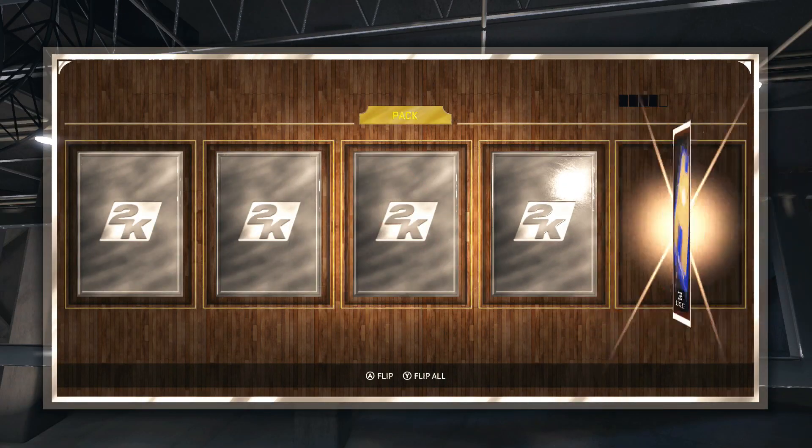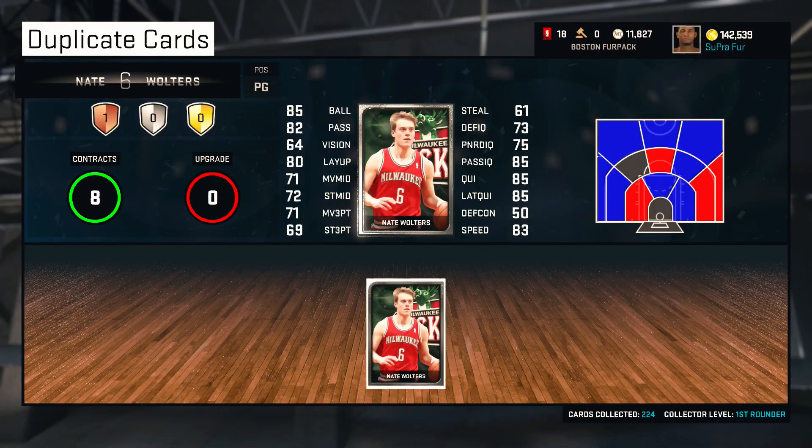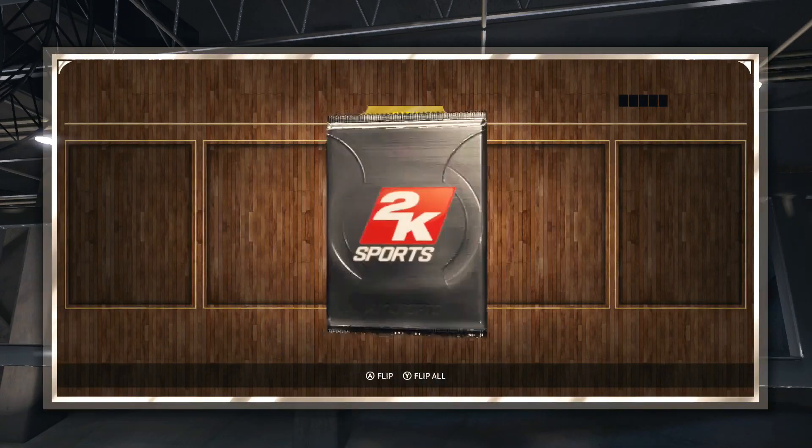Let's open up this one. They also have small forward packs if you guys don't know. No Onyx there — Nate Walters, we'll take it. We already have him so we're just gonna put him in the auction. So far no Dirk, and I heard he is really hard to pull so maybe we won't pull him at all.